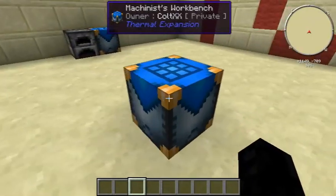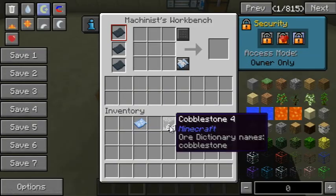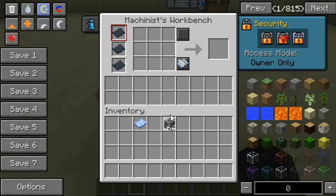As you can see, we've got the workbench here. It works much like a normal crafting table, and we're just going to make some easy recipes.